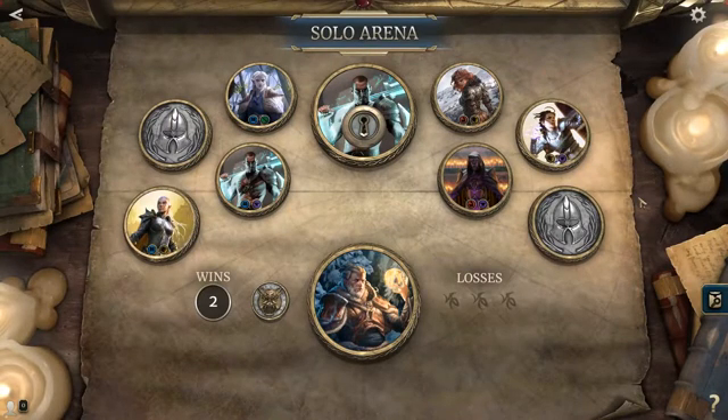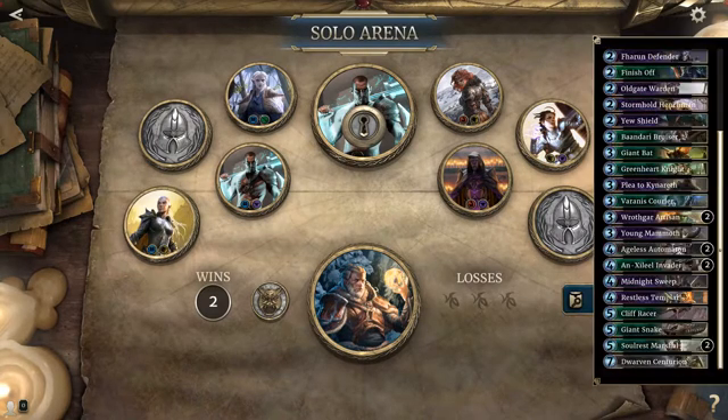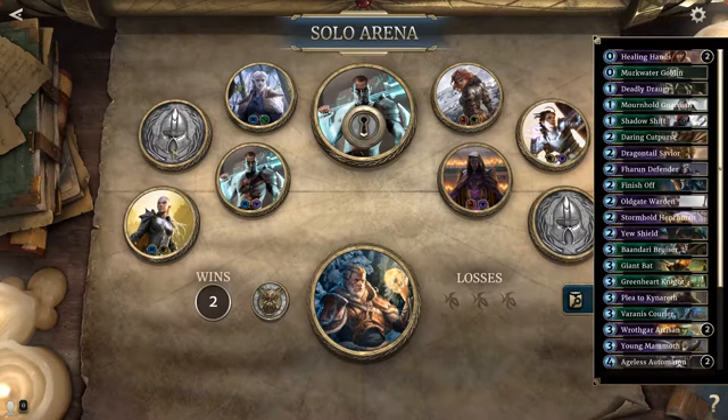Yo, how's it going? Subtle Arena Part 3, Match 3. We're currently 2-0 — 2 wins, 0 losses in this Subtle Arena run. This is my very first Subtle Arena run. I've got a Scout deck and it's feeling quite strong at the moment. We convincingly defeated the first two foes. Now we get to move on to foe number three.